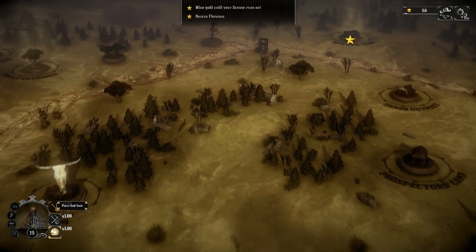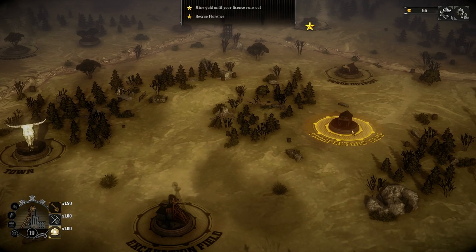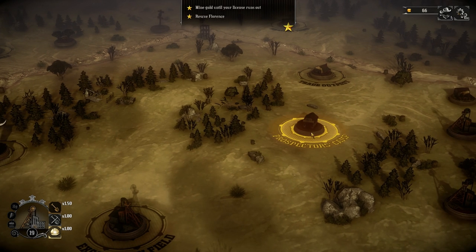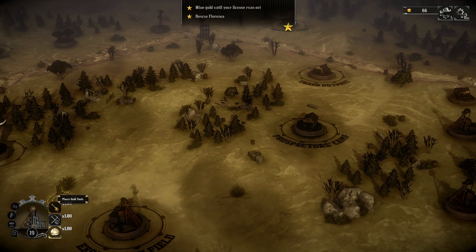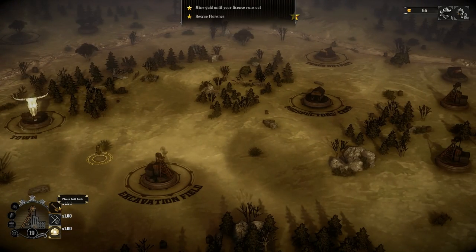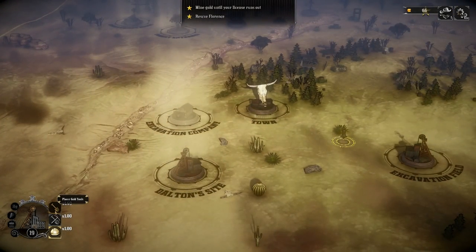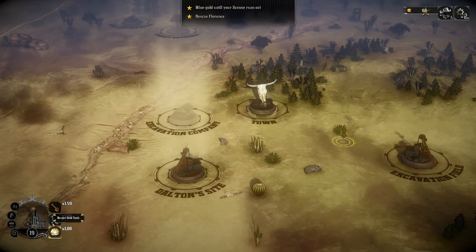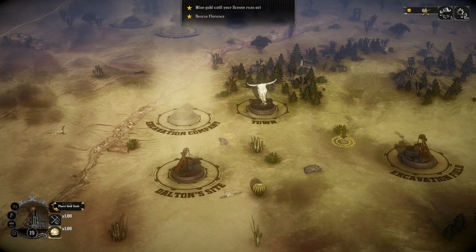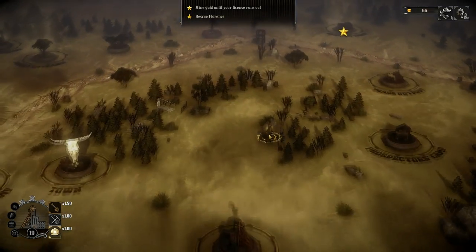I also figured out what this 1.50 thing means — I don't know why I hadn't thought of that before. So at the Prospector's Camp, we unlocked that 50% increase basically. I guess that increase only works on the lowest level of the mines, which is kind of disappointing because we spent 200 bucks on that, which means we have to make it worth our while. We'll mostly be going for the other upgrades because they'd generally make us more money.